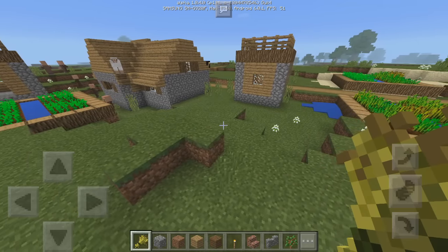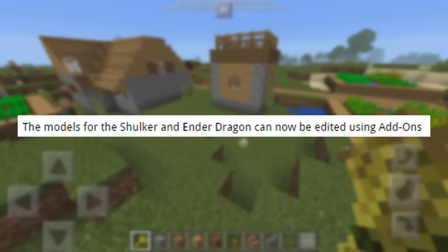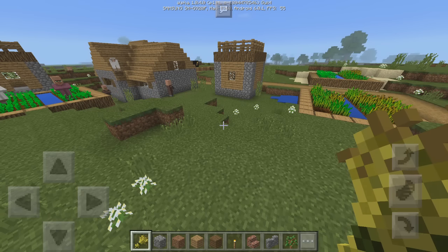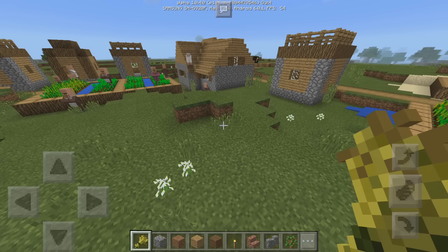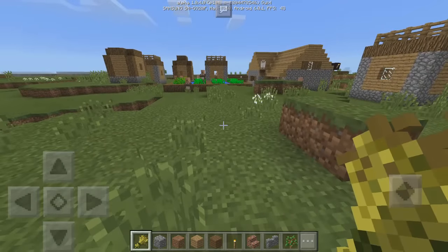For the tweaks, there are only three of them. First, they've changed the models of the shulker and the ender dragon so they can now be edited inside an add-on. Beforehand, you apparently could not edit the shulker or the ender dragon, but now you can — which is pretty cool.